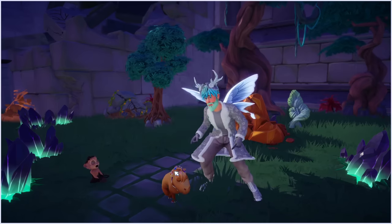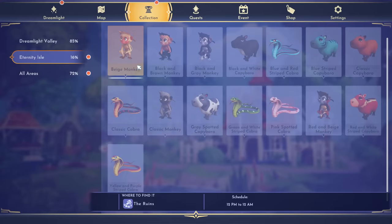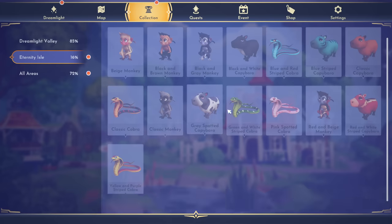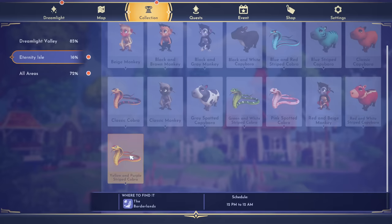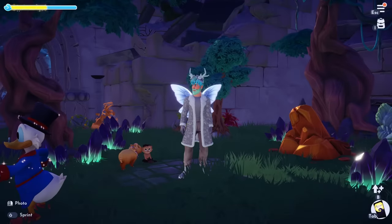To finish off the video, let's take a look at all of the companions. You have the beige monkey at 12 p.m. to 12 a.m. at the Ruins, the black and brown monkey, the black and gray monkey, and the black and white capybara. The snakes are really cool — the classic cobra has Jafar vibes, and the pink spotted cobra looks really cool too. The blue striped capybara is probably my favorite capybara — it looks really cute. We also have the green and white striped cobra, the red and beige monkey, the red and white striped capybara, and the yellow and purple striped cobra.